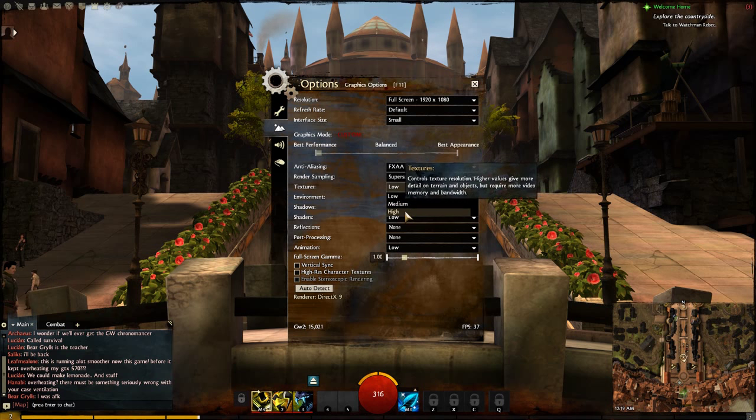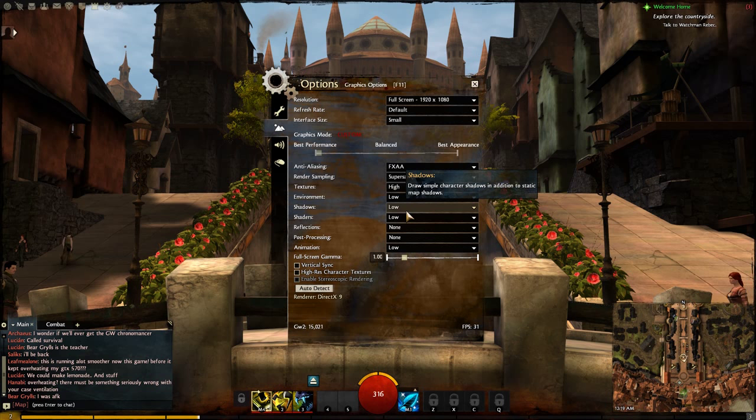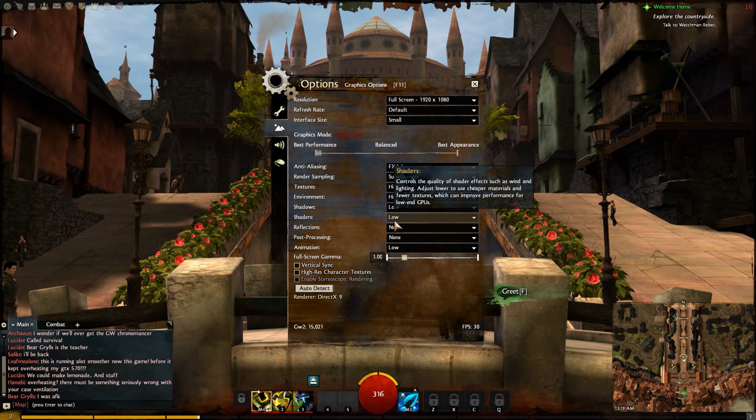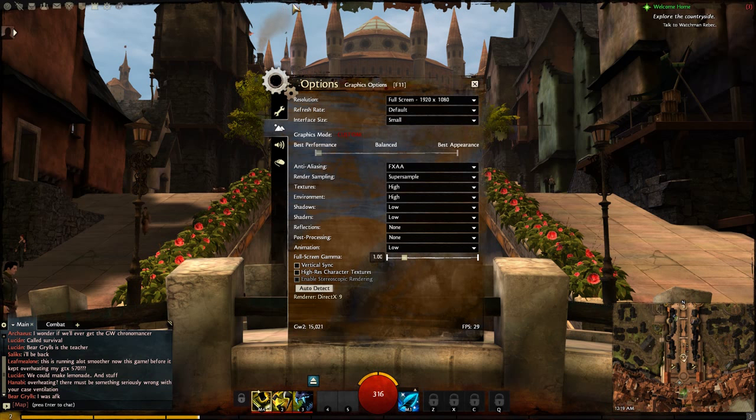Textures — it's back up to 40s now that it's loaded all the textures. Sub-textures isn't really that big a deal either. Environment high — now we're looking at lower framerates because it's adding all these things like flags and stuff that it has to animate, so that's going to lower it quite a bit.